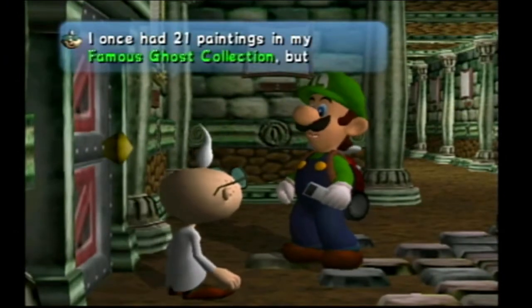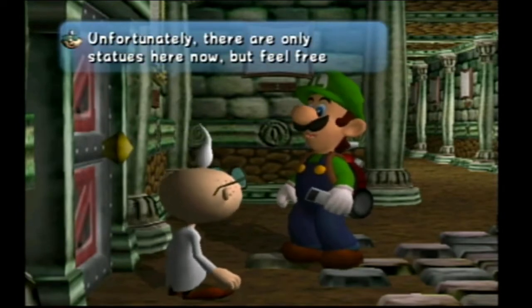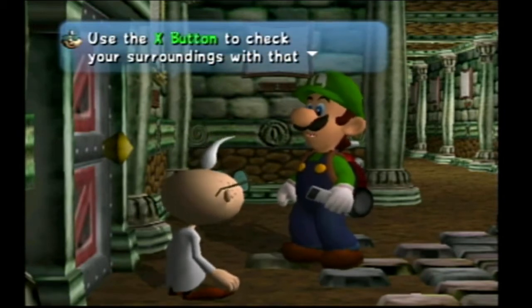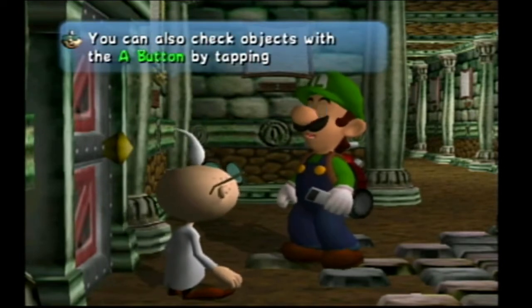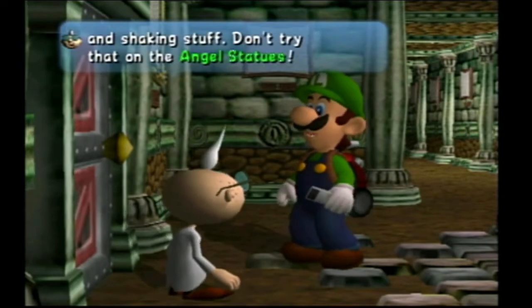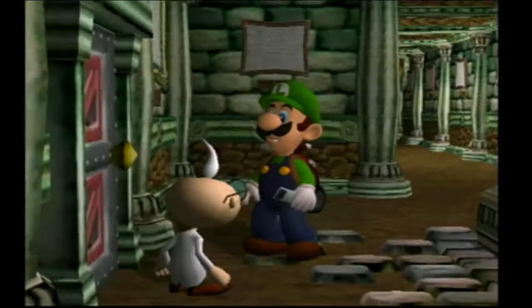Welcome to the gallery. I once had 21 paintings in my famous ghost collection. But now there are only frames - what a crying shame. Unfortunately, there are only statues here now. But feel free to look around anyways. Press the X button to check your surroundings with that Game Boy Horror I gave you. Be sure to search suspicious places extra well. You can also check objects by tapping and shaking stuff with the B button. Don't try it on the angels. You told me not to - so I'm going to do it. Ooh, the wings are flapping.